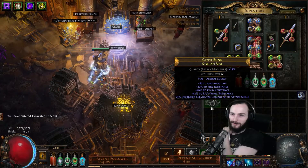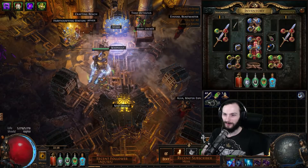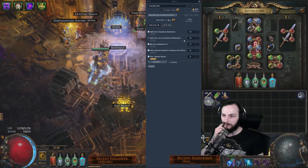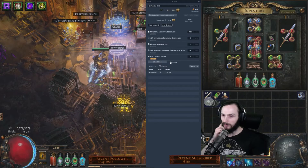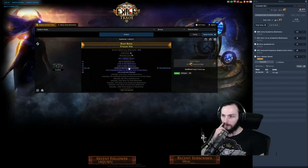Do we slam that with an exalt now? It's like a nearly perfect belt - well, for almost anyone. What's this thing worth? I don't think there's going to be anything comparable to this on an Abyssless belt - nothing. I'm going to go as far as to say this is probably one of the best belts in the game right now. There's a similar belt up for 30 Exalts. Mine's better - I mean he has T1 Life but I have T1 Elemental and two T1 Resists.